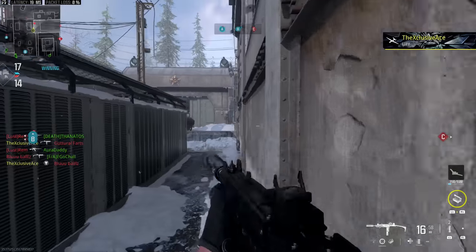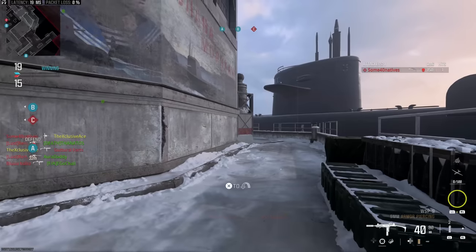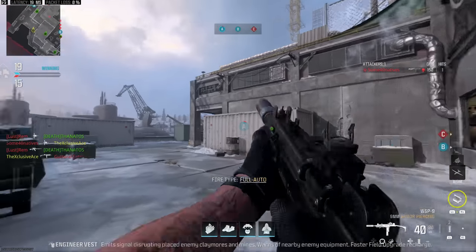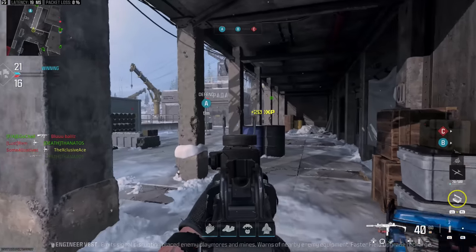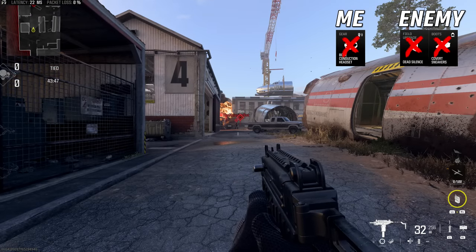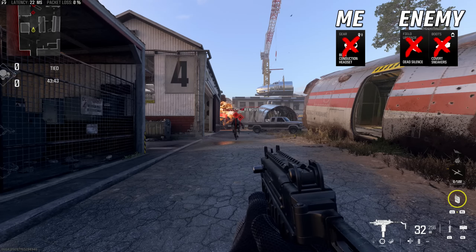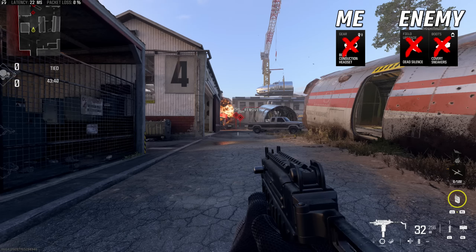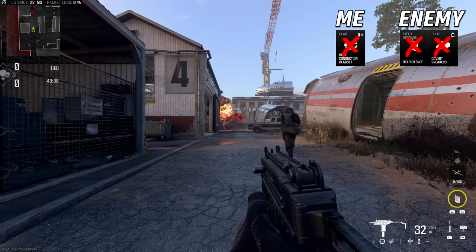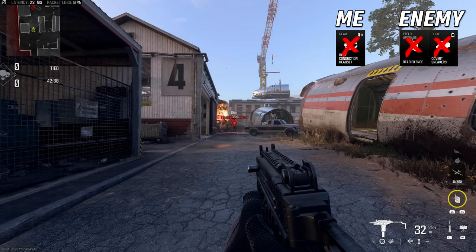In this situation there are no perks or field upgrades affecting the footstep audio for me or the enemy player. Let's start with tactical sprint — pay close attention to the moment you can hear that first footstep, as well as the overall volume as they get closer. Overall it's pretty loud, and I managed to hear that first footstep really faintly at about 24 meters or so.